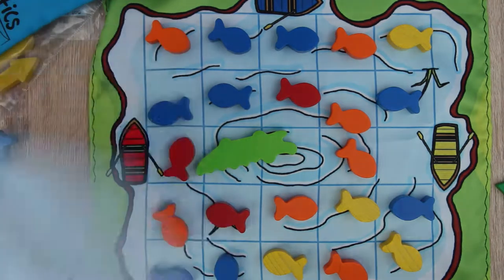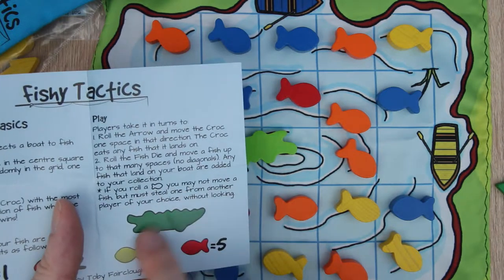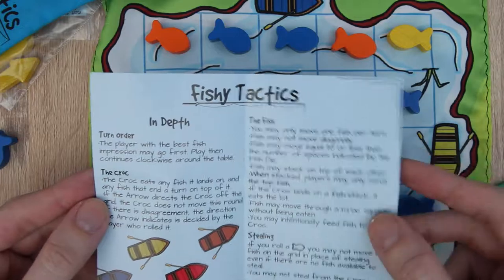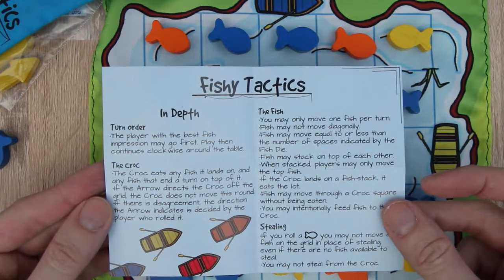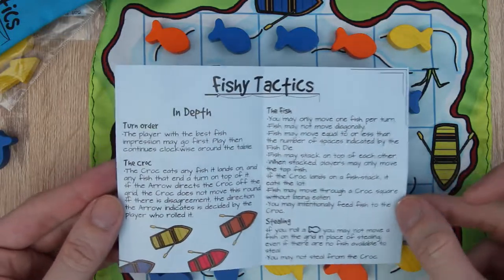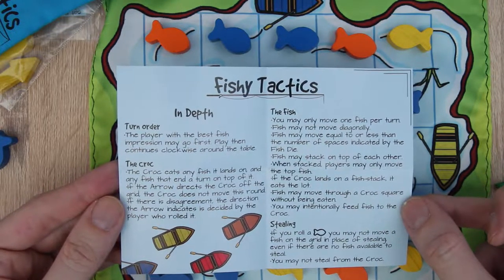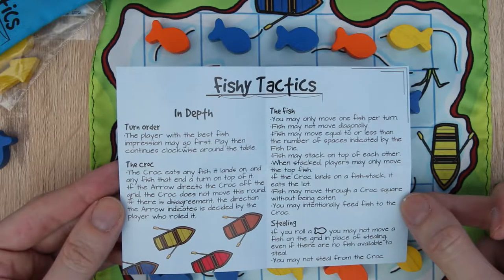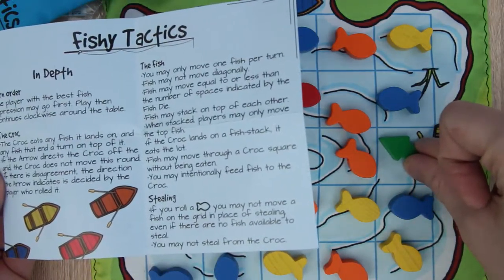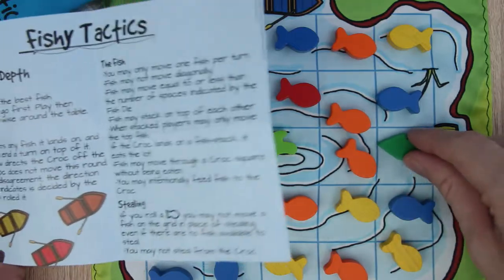It's landed on three, so you can move a fish up to that many spaces. Say I was yellow, I would go one — that's it, I've caught that fish! There's also a fish symbol on the die, so if you roll that you can steal one from another player. The croc eats any fish it lands on and any fish that end a turn on top of it. If the arrow directs the croc off the grid, the croc does not move.